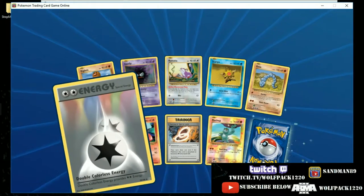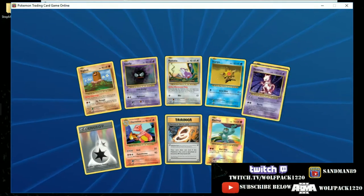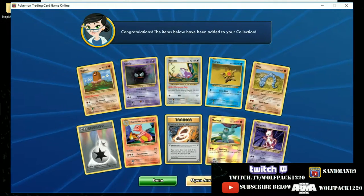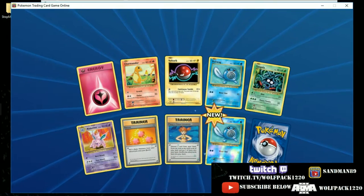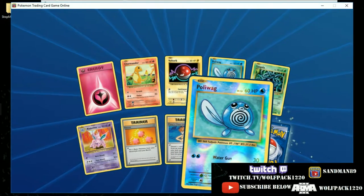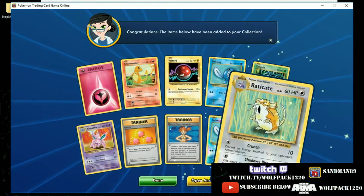Another DCE — I kind of like these new DCEs. The other ones kind of had that pink tint to the background, which were great for a Fairy deck because it kind of matched. There's a Poliwag Reverse Hollow, and we have a Raticate.